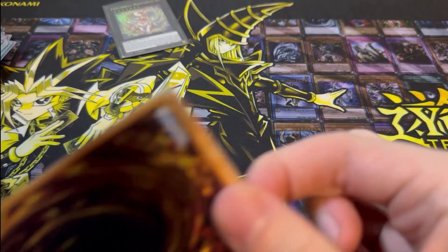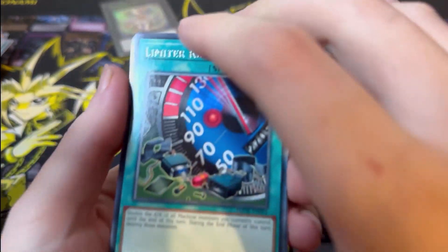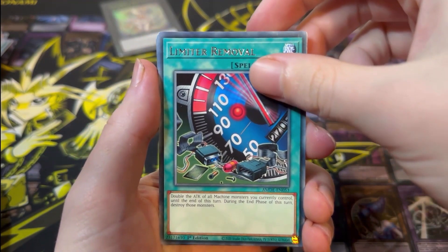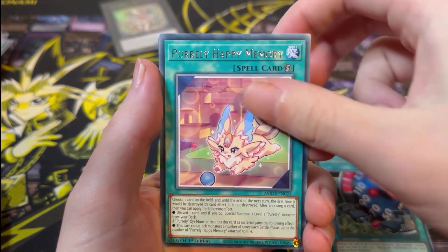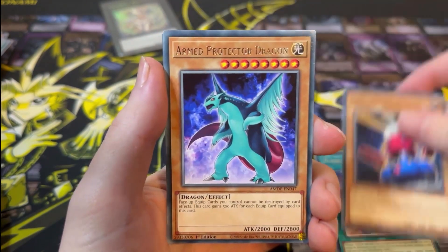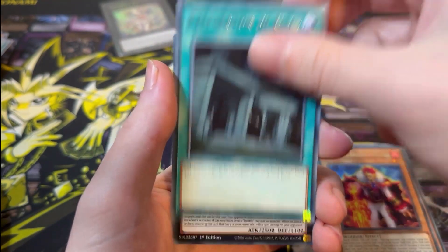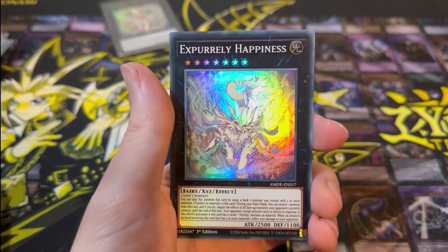Second to last pack — I think we need one more Ultra Rare. We've pulled two Ultra Rares and a Collector's Rare, or maybe three Ultra Rares. We have Purely Happy Memory, Card Trooper, Armed Protector Dragon, Infernoble Knight, Preparation of Rites, and X-Purely Happiness.